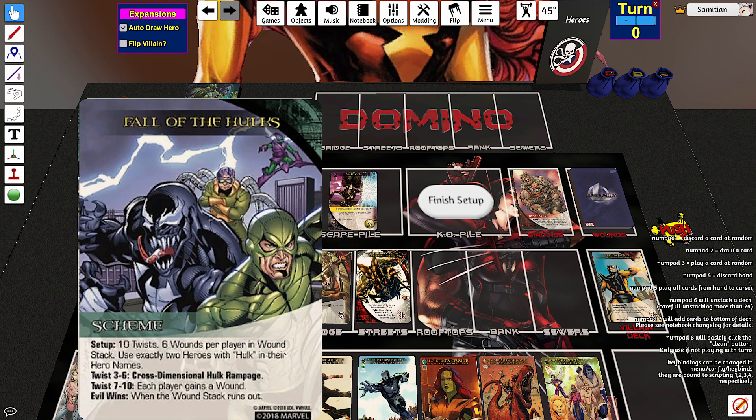And the scheme is the Fall of the Hulks. Set up ten twists, six wounds per player, and the wounds stack out now. Use exactly two heroes with Hulk in their hero names. Twists three through six: Cross-Dimensional Hulk Rampage. Twists seven through ten: each player gains a wound. Evil wins when the wound stack runs out. Twists one and two do nothing, which is good — gives you a little bit of time to prepare by getting some Hulks to stop the Cross-Dimensional Hulk Rampage.